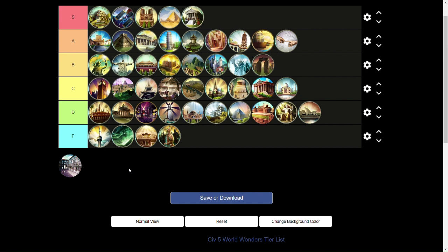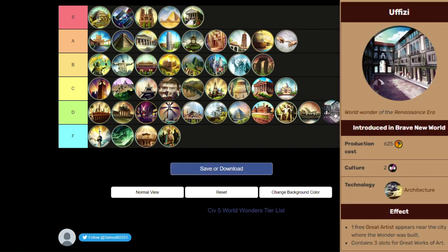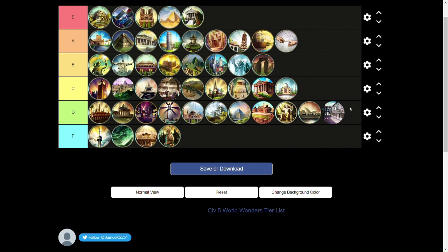Last but not least, we have the Uffizi, which like all these other late cultural wonders is going into D tier. It doesn't do enough. You have to have Aesthetics, and the only reason you're picking up Aesthetics is if you're going for culture. While you can fill it with art and get bonuses, the only reason you're getting that wonder is for a culture victory. I'd say it's probably worse than Broadway and similar to the Louvre — both require you to open a policy tree just to access them.